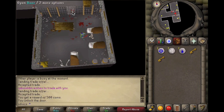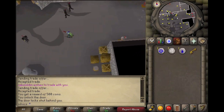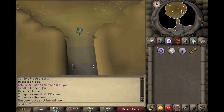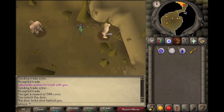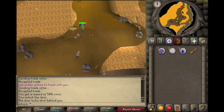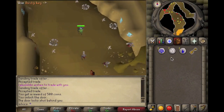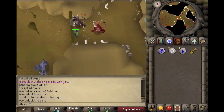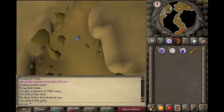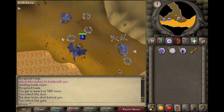There's also a second key you can get inside the dungeon, so if you ever die or lose the first one you'll have a backup. Run north back out of the Black Knights' Fortress, past the hill giants, over the bridge heading north like you're going to blue dragons. Use your dusty key on the jail gate there, then run west past the blue dragons and south.